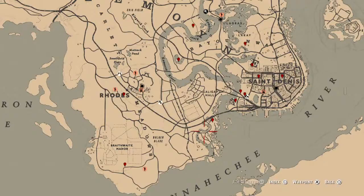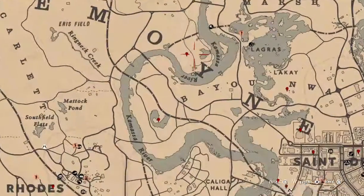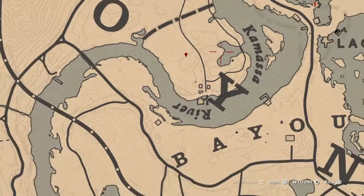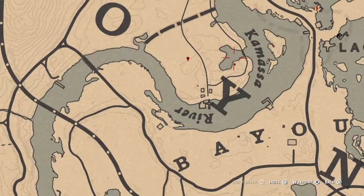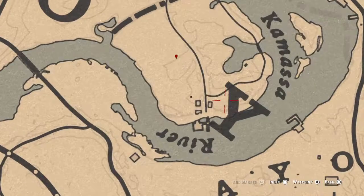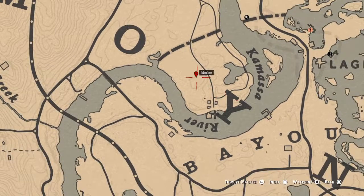Let's get into some of the things I've found across the map. Right here there's a coin at Kamasa River — I always thought this area looked like a lobster claw, or the Michigan Mitten, or something like that. And right there, there's another coin.